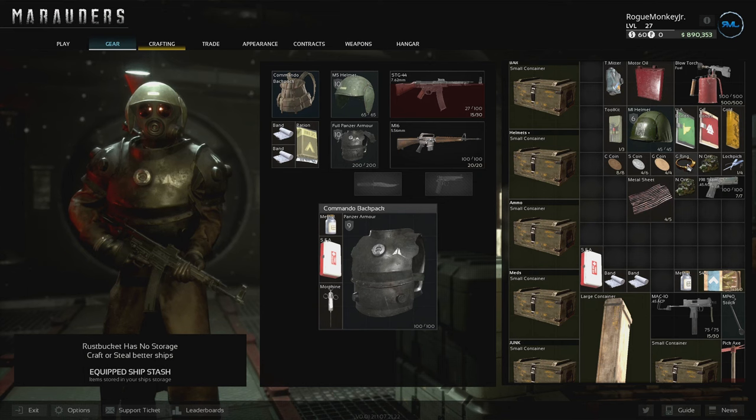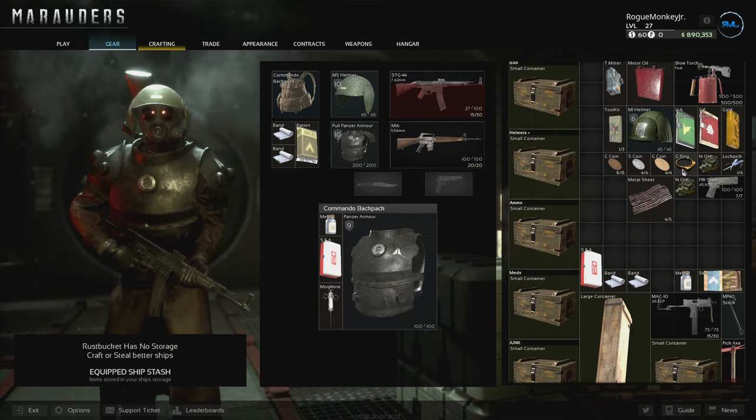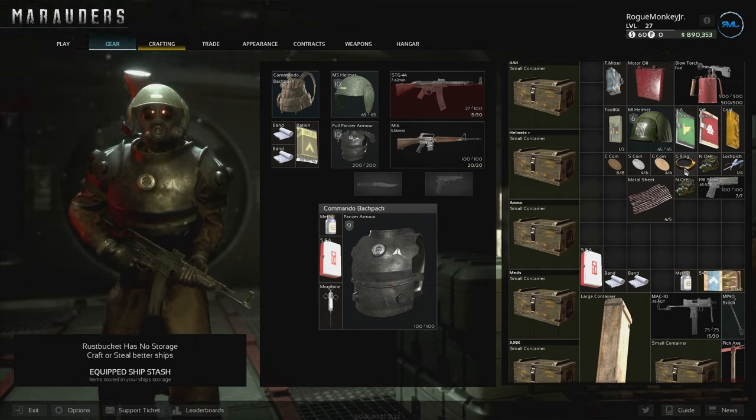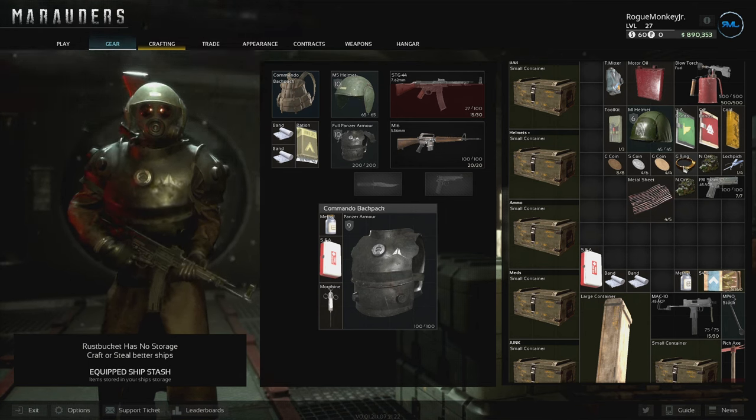The gold ring can be found mostly above safes — that's pretty much the only area I've found it. This is also a daily contract item. I haven't had the contract yet, but I've been told there is a daily contract to turn in a gold ring.